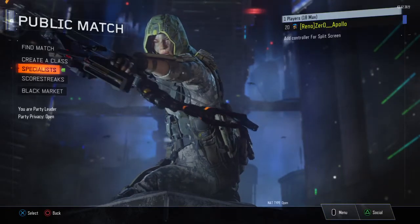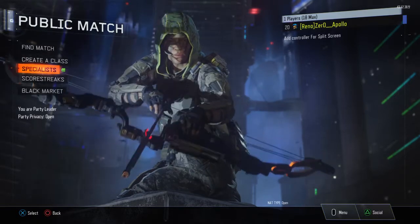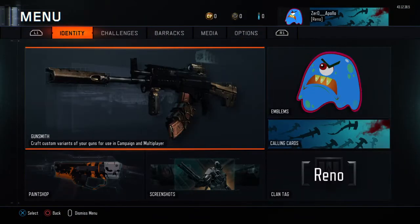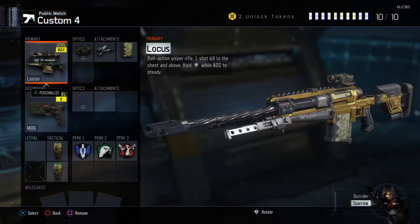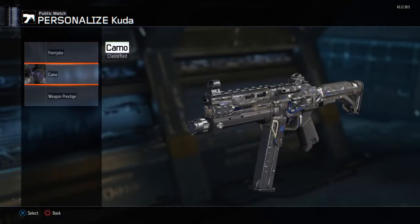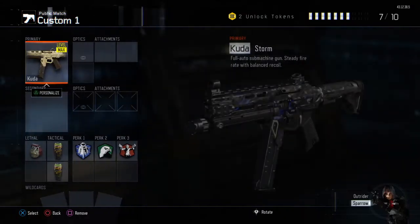Yo guys, it's Apollo here, and today I'm showing you a Black Ops 3 duplication camo glitch. Basically, say you want a camo on your gun — I don't have the storm camo, it's a black market classified camo. It's not showing up on my gun, which means I ain't got it, so I'm going to show you how to do it today.